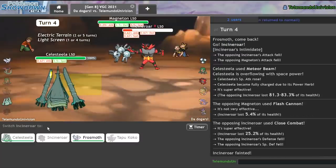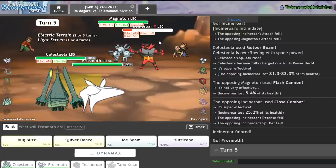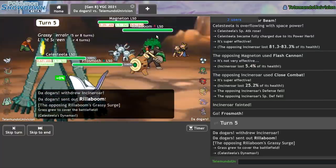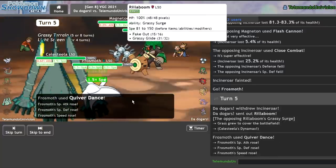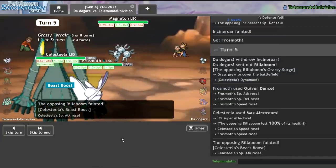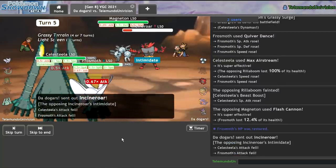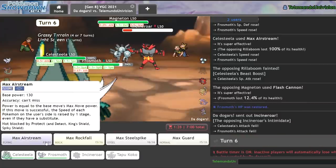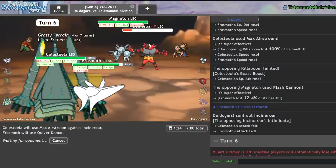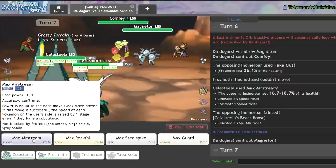Oh, they go for a Close Combat — interesting, you really don't see that much. I'll go ahead and Max Airstream their Incineroar. Magneton could be annoying to deal with, but I can just set up a Quiver Dance right now. Max Airstream will knock out the Rillaboom. I shouldn't take much from this Magneton considering all the special attack drops and Ice Scales and the special defense boost. They go for a Flash — that was super effective. Fake Out doesn't really matter versus Frostmoth right now. I'll go ahead and just Max Airstream the Incineroar again and go for another Quiver Dance pretty safely. They get in their Comfey.